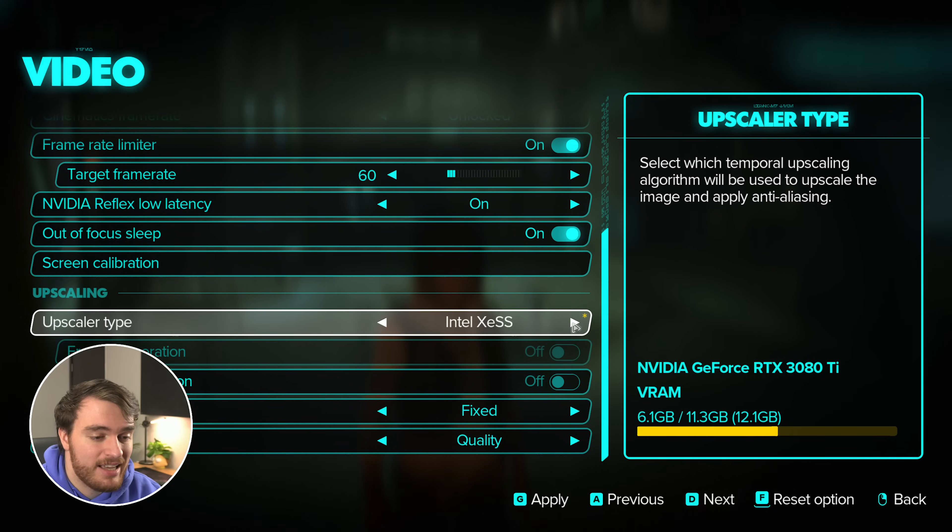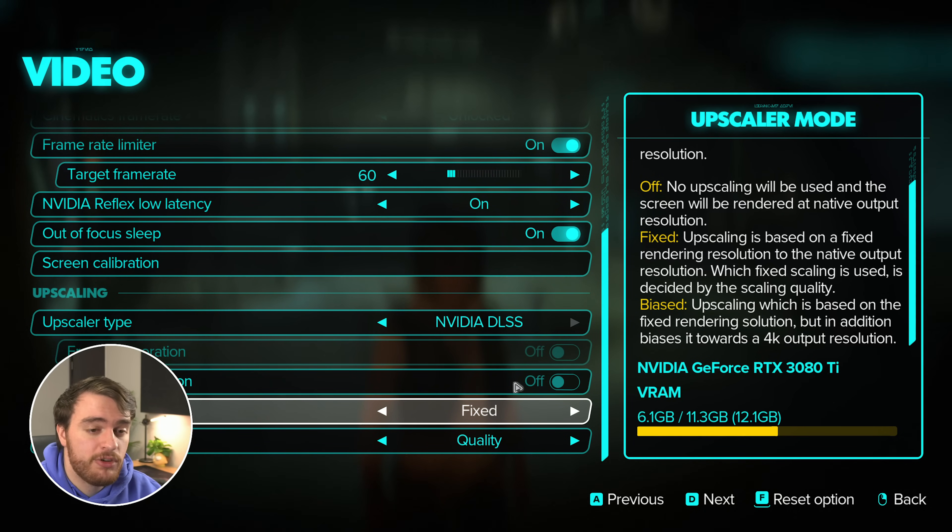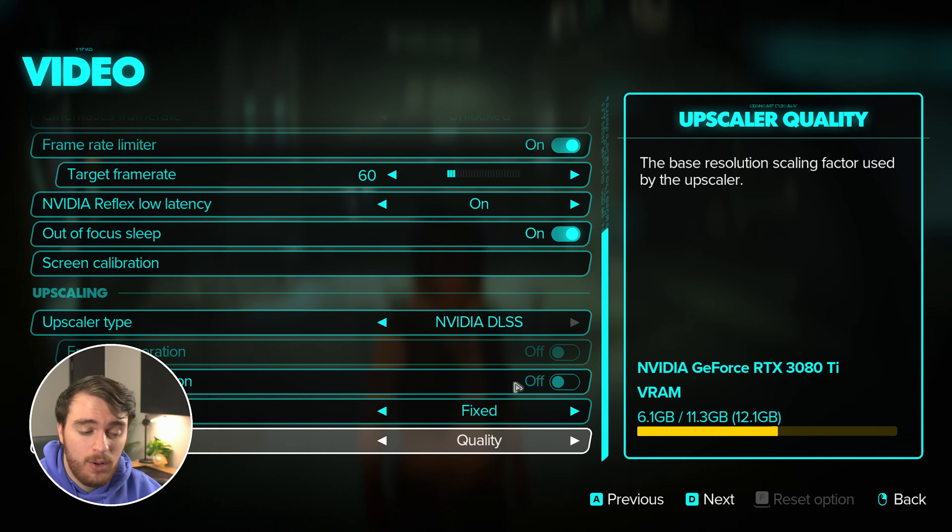For now I'll be using DLSS as I have an NVIDIA GPU, but FSR 3 is just as good. Ray reconstruction is also going to take a ton of extra power from your system — I'd recommend not using this at all, especially because it gives you such a slight boost in quality. Then at the very bottom, upscaler mode — there are three different options: off, which is obviously no upscaler at all, but I'd recommend using fixed. Biased essentially renders your game at 4K and then crushes it back down, so if you have a 1080p monitor it'll go up to 4K and down to 1080p, which results in much better visuals but lower FPS. Fixed is fine for me here — I'd recommend using the quality preset, otherwise ultra or high quality, which you get via AMD FSR, which should give you a good cross between performance and looks in-game.